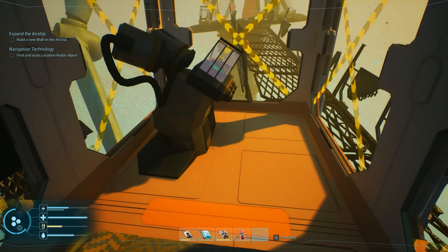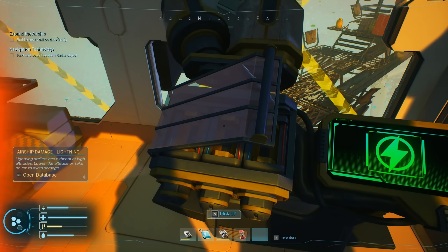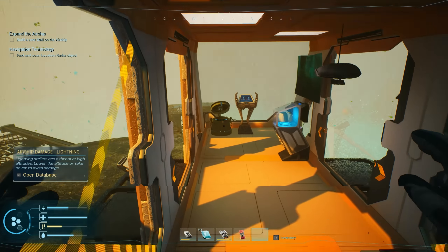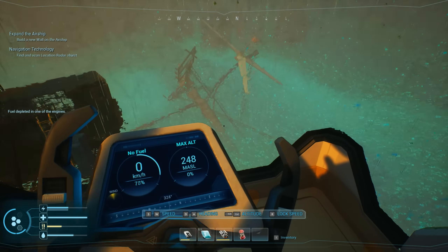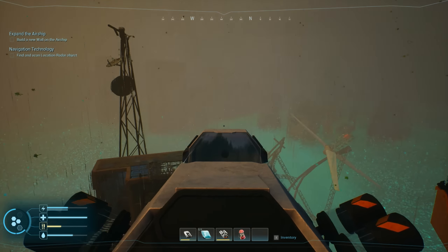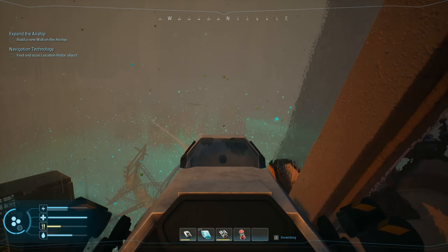We got helium — and I think we can research that. Airship damage: lightning strikes are a threat at higher altitudes. Lower the altitude or take cover to avoid damage. We're out of fuel! I need some synthetics and I don't see any. There's nothing coming past us. Can I just go down then? I guess we're just gonna chill here for a bit.